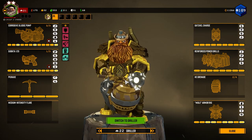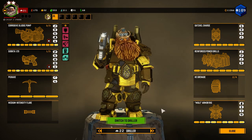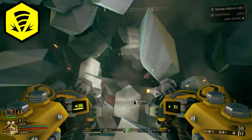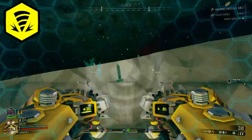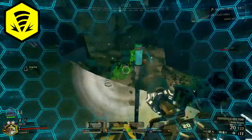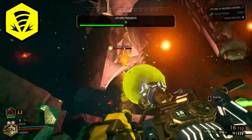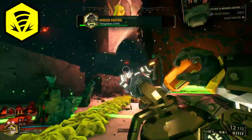The Driller has a good amount of utility, however since these missions are an essentially contained area that don't require a lot of traversal, he doesn't get to use his drills nearly as much as he can in other mission types. You can still use them to carve out good footholds while defending the relay or fuel cells, and you can use them to cut pathways to the mule legs if they're in inconvenient spots. For weapons, I like using the sludge pump and pistol to help with area coverage, but feel free to experiment with whatever suits you.